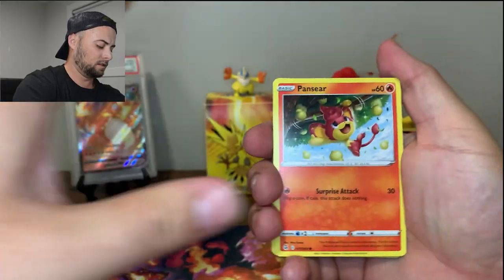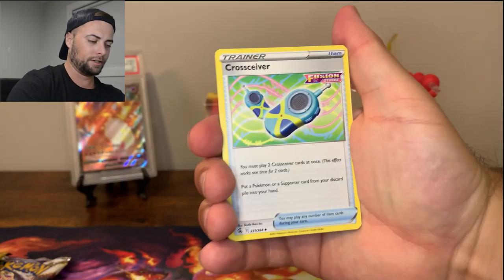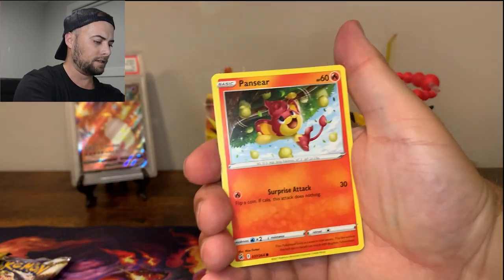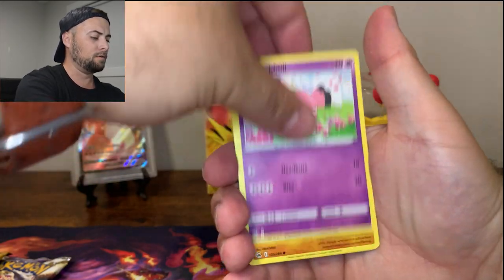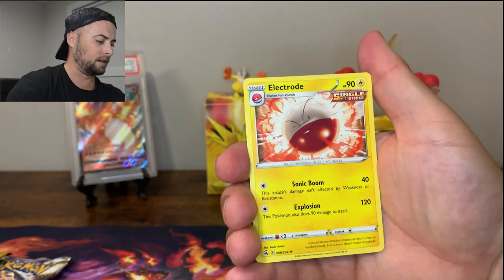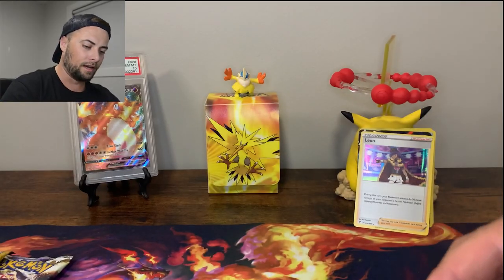Fusion Strike - here is the code for that one. We got another Water Energy, Cross Seaver, Sligoo, Klawitzer, Pansear, Goomy, Arrokuda, Snubbull, Geodude, Cloyster Reverse, and a regular rare Electrode blowing himself up in anger.